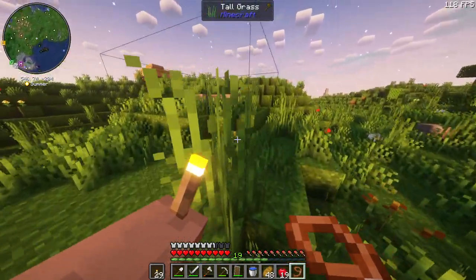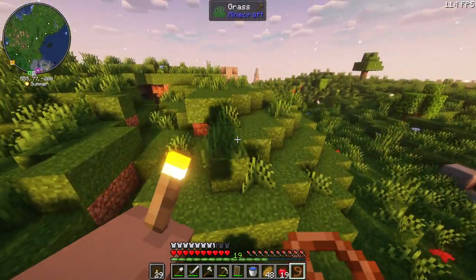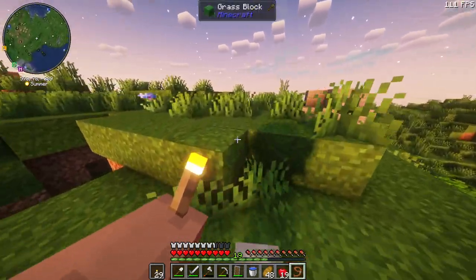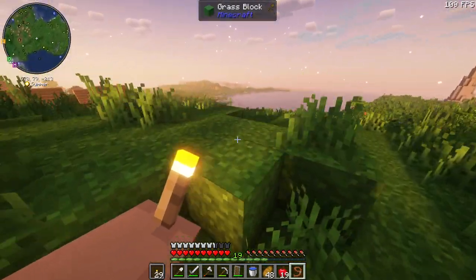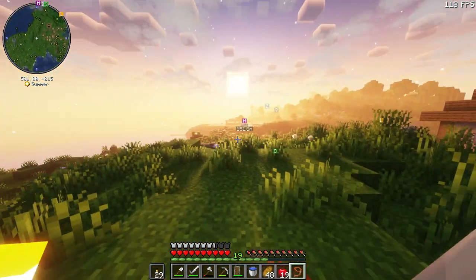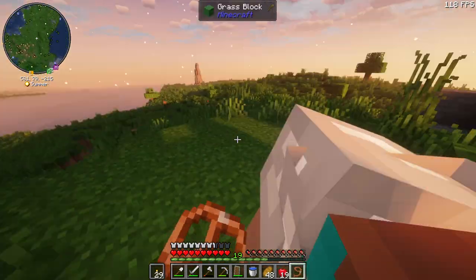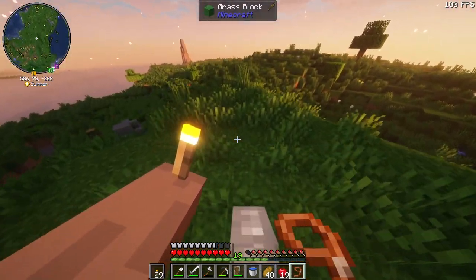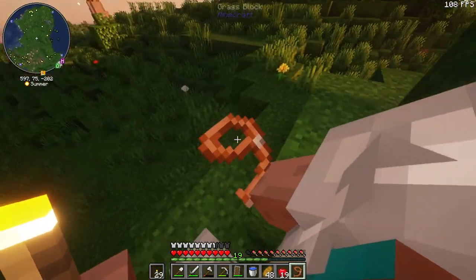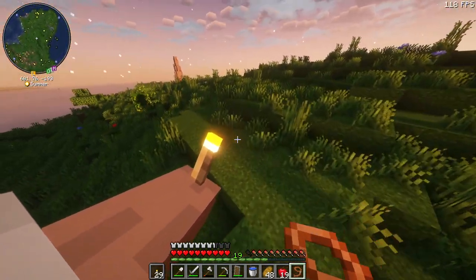I found some horses over here behind this village and tamed one of them — the fastest one — and used my saddle and some diamond armor I got from one of the chests. So he's back at the house hopefully, and whilst I was getting the horse, which was just over here, I did see some various animals.